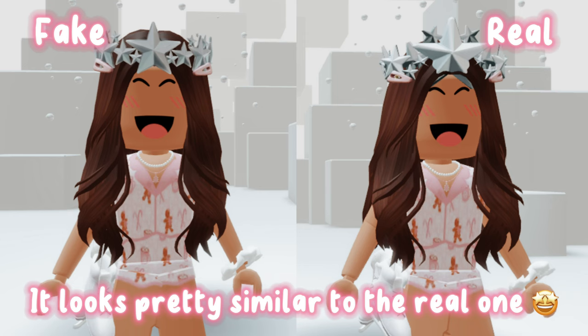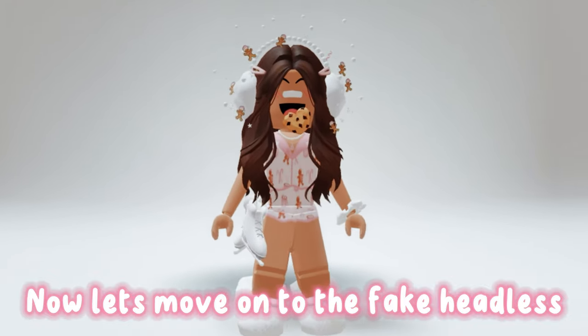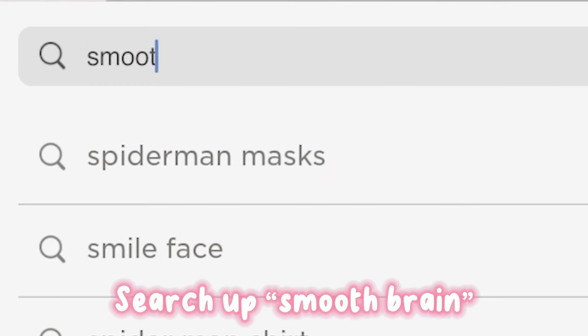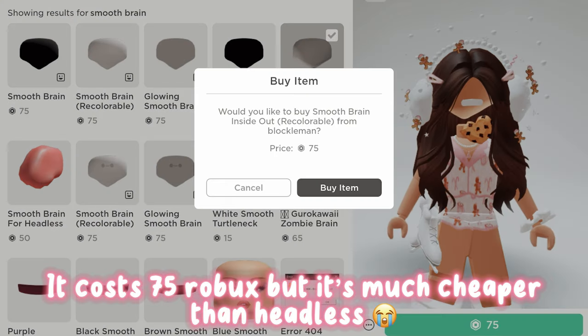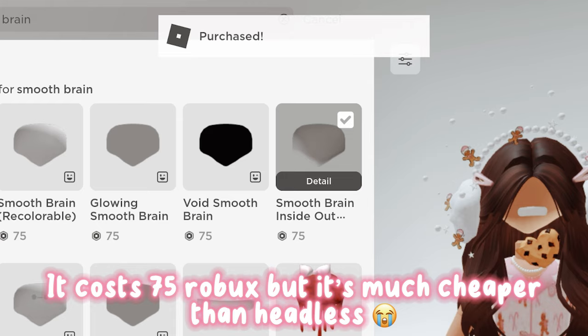It looks pretty similar to the real one. Now let's move on to the fake headless — search up 'Smooth Brain.' Get this one; it costs 75 Robux, but it's much cheaper than headless.